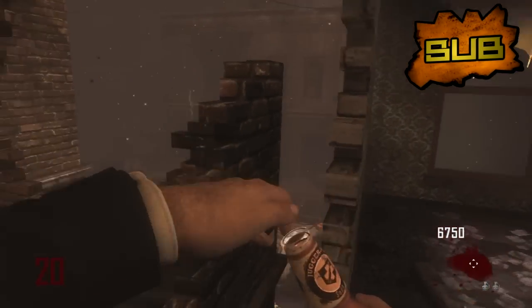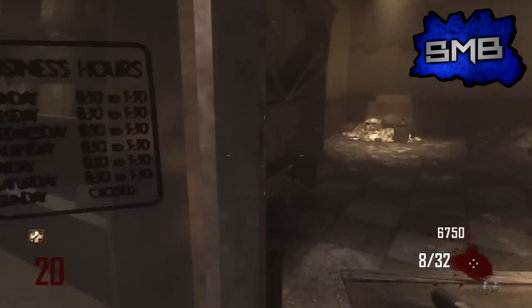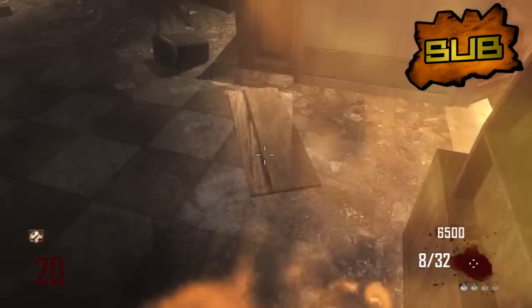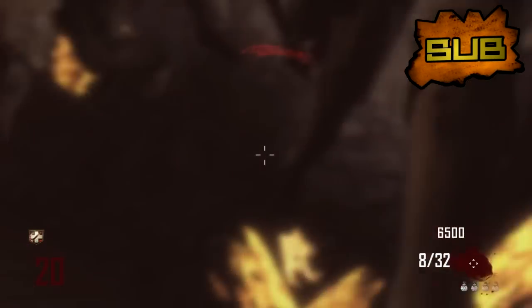Basically what you're going to want to do is come to the town, and you're going to need your turbine to get in here if you're playing on transit mode. But if you're playing on survival, you can just get in here, buy the simtexes, stand in any single corner, and it's going to make you invincible.